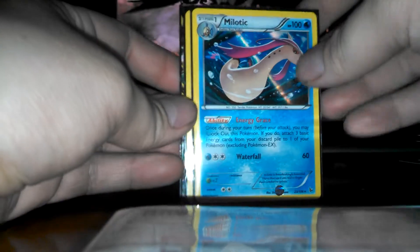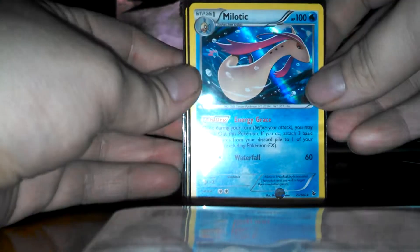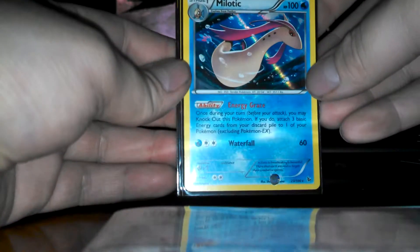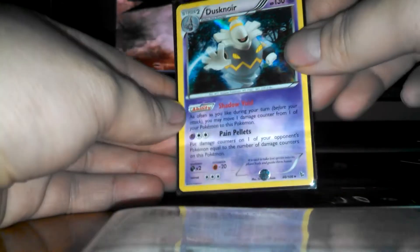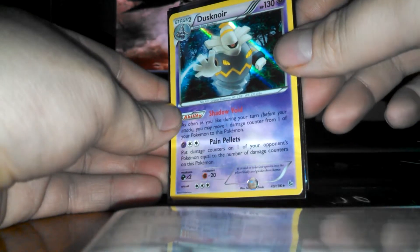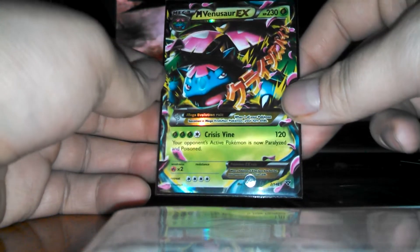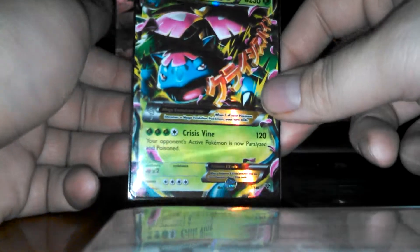All in all, I'm happy. Even though this is my first opening of this set, I only got two holos and an EX Mega, but that ain't bad. We got the Milotic holo — looks really cool, I like the look of it. Had the Duff Snore holo, also very nice looking, I like the sinister look of the card. And then we had a Mega Venusaur EX, so I pulled something nice. Thank you all for watching again, have a cool one and stay tuned.